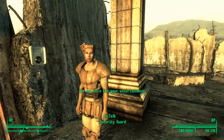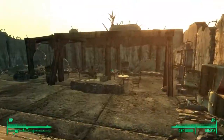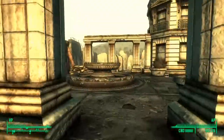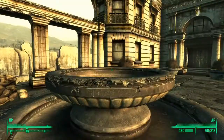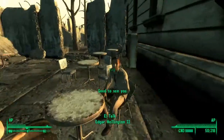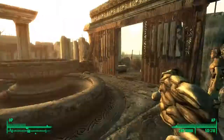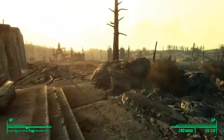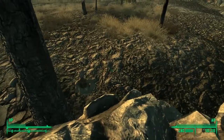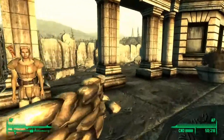You're going to want to talk with the main guy. Before that, you will witness an argument between a ghoul and Edgar Wellington II. In all honesty, the rewards are pretty simple — you can either get some caps or a ghoul mask, which will make you basically friendly towards feral ghouls.